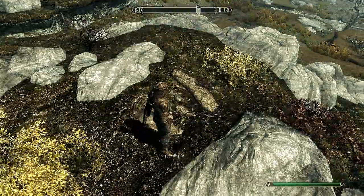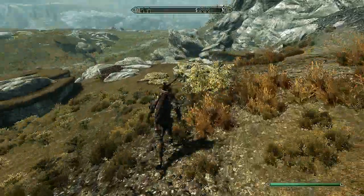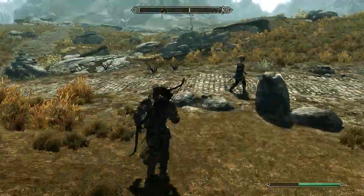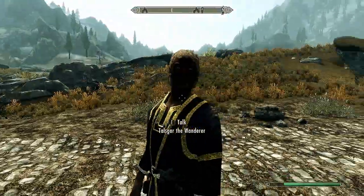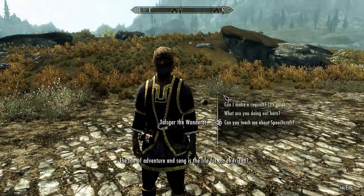Did you see how that ore was kind of glowing from the distance so you could see it? That is Glowing Ore Veins 300 by Baratan. It's not so much a cheat as it is just something you'd think would be in the game from the beginning. Hello, dear fellow... The life of adventure and song is the life for us, eh friend?